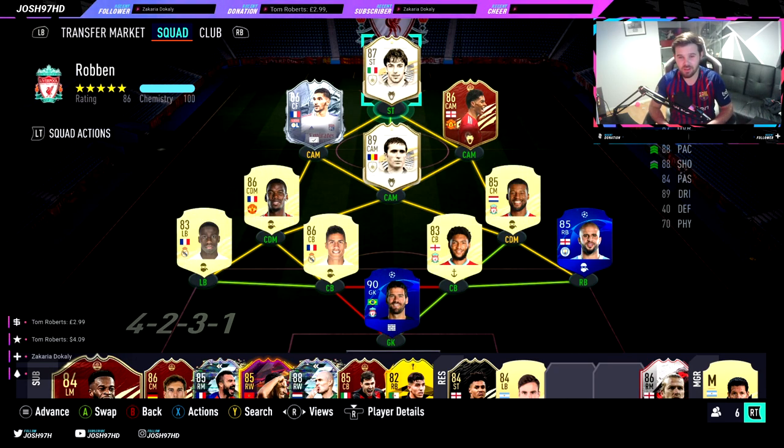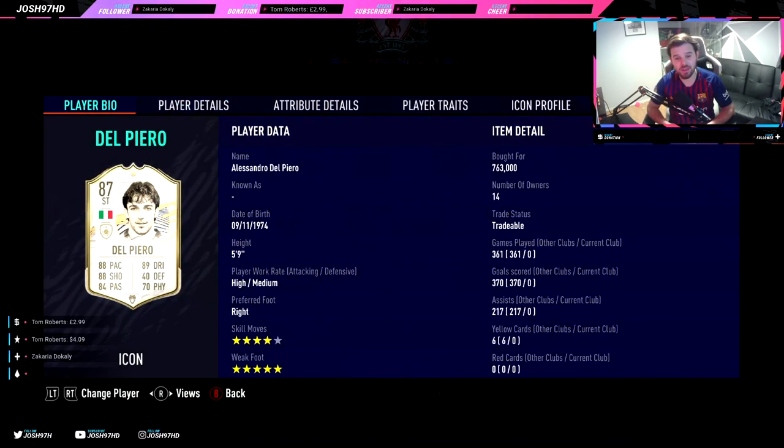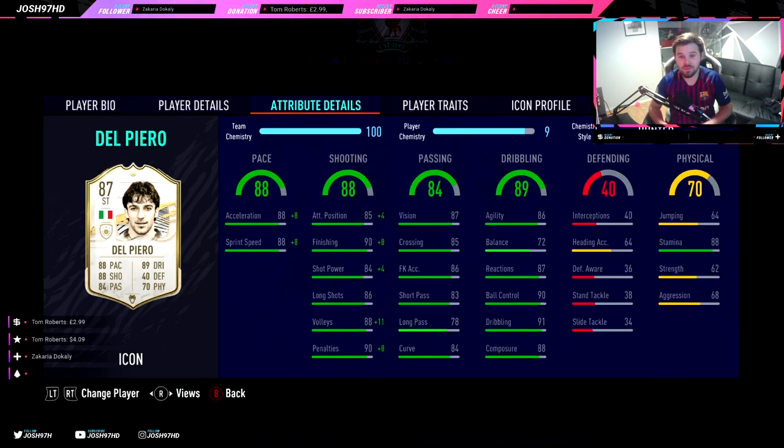So we've got Del Piero — looks pretty beastly, he's got some insane stats. He's got 4-star skills and a 5-star weak foot, absolutely perfect. High/medium work rates as well, pretty decent. He cost me 763,000 coins. He has got some insane stats on his card: 88 acceleration, 88 sprint speed — pretty damn decent.